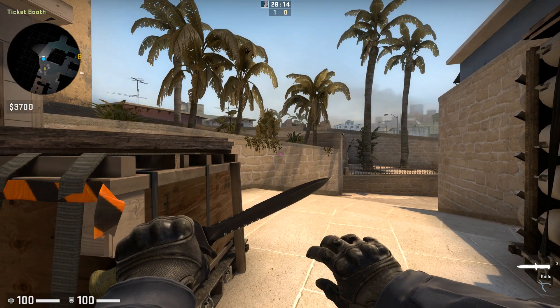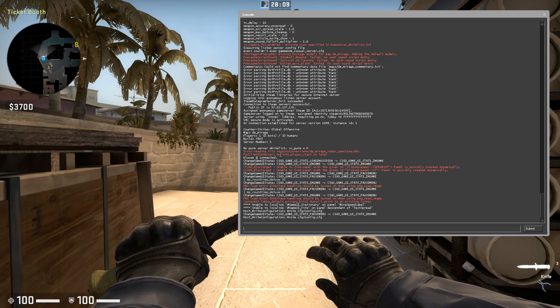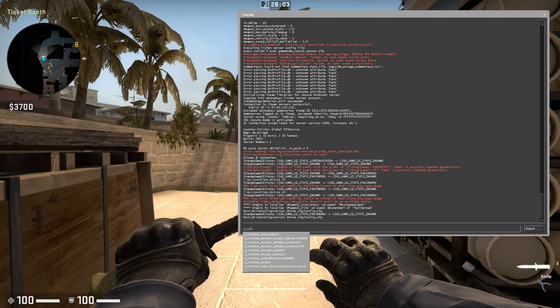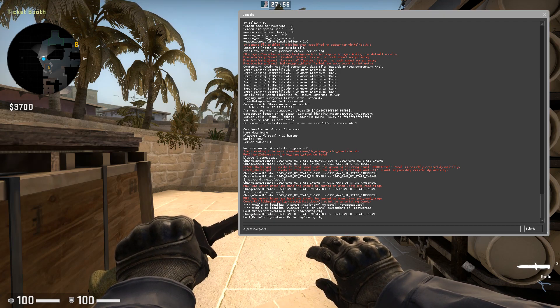So there's the tilde key, which is right under the escape key and to the left of the one key — you're going to click that. You're going to type in cl_crosshairgap, and then four nines, so click enter.